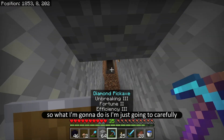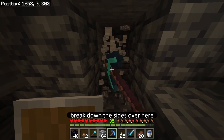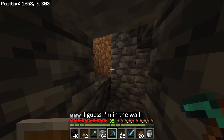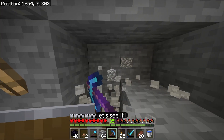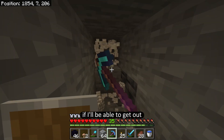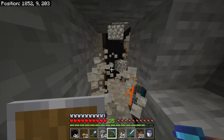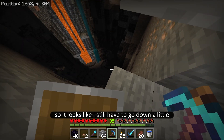So what I'm going to do is carefully break down the sides over here and try to see if I can get down there safely. I don't think I'm — I guess I'm too far into the wall if I go down here. Let's see if I break out over here, I'll be able to get out because I was pretty close to the edge. Yeah, there we go. Okay, looks like I still have to go down a little bit more.